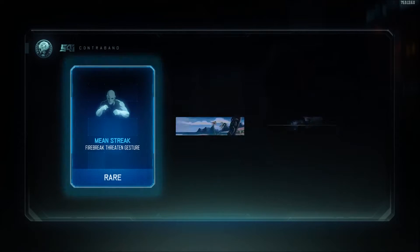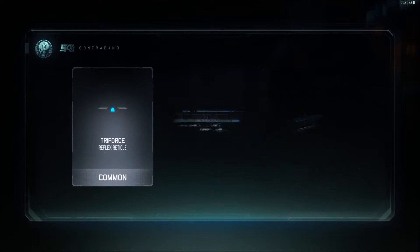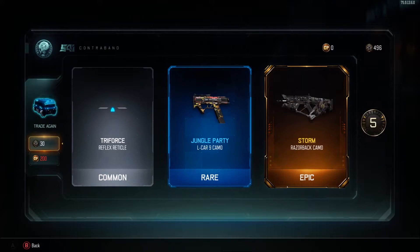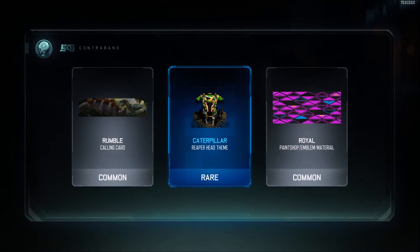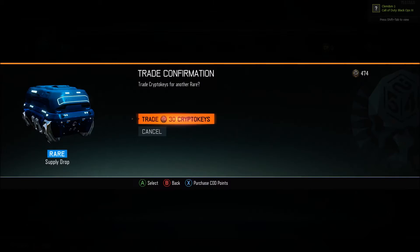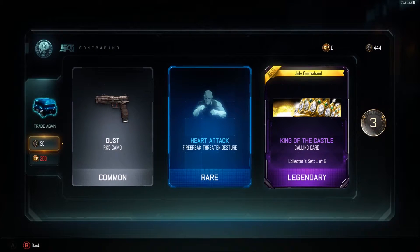Razorback Quick Draw variant — yes! I actually want to get all the attachment variants for all the weapons to make my guns look better. There's gonna be an epic camo — Storm. But that supply drop was terrible, honestly one of the worst I've ever seen.